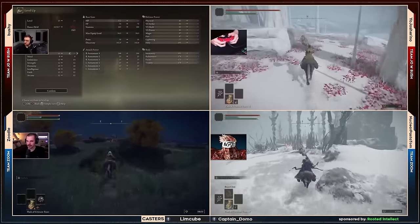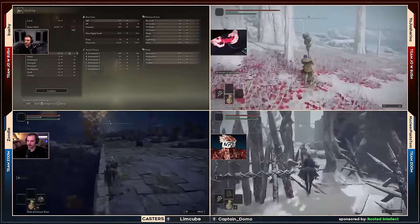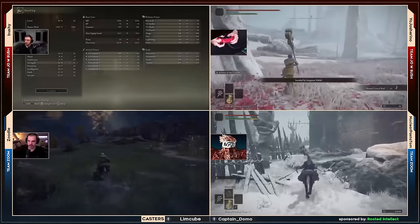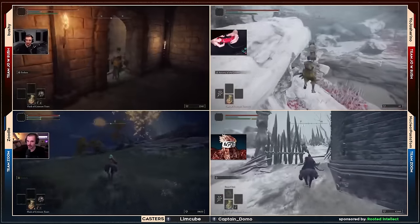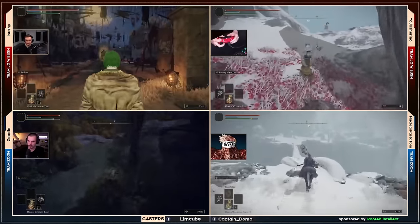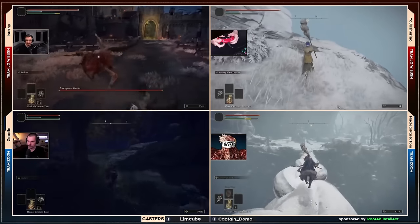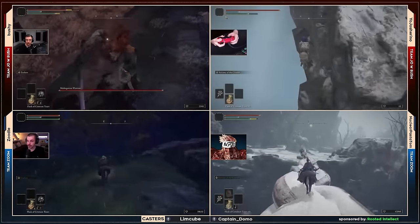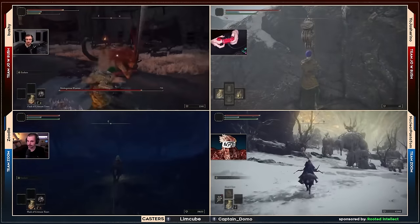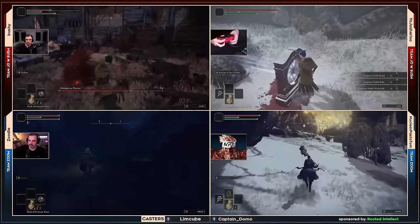I'm kind of shocked to see NPT go for fire giant. I would almost say bushy and zoodle are better set up to take down fire giant because they can infuse their weapon with rot or blood grease and they get stance damage and bleed on the star fist. I'd be shocked to see the watchdog staff do too well there. But they're confident enough to try. Bushy is on the crucible misbegotten fight now — gets a nice first stagger with a riposte. Josh going for Mohg — getting that rune level 60 and Mohg would be huge, promoting column two and column four.